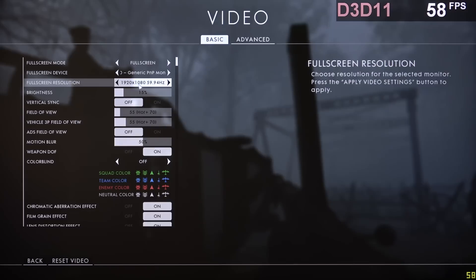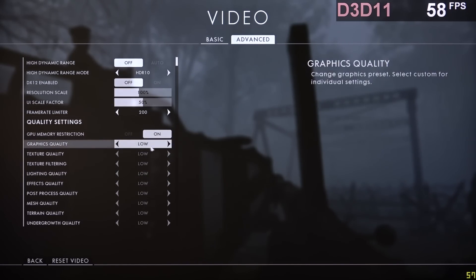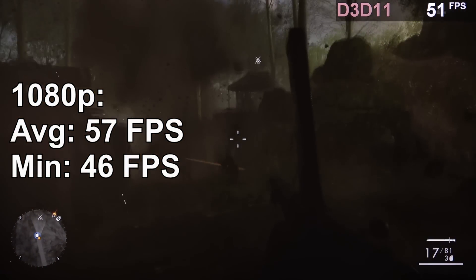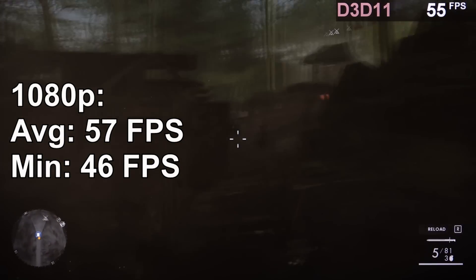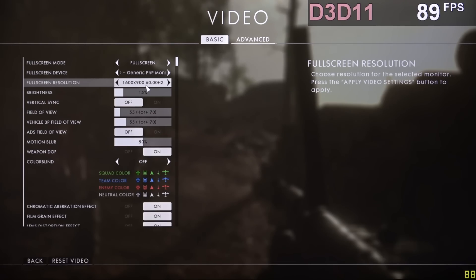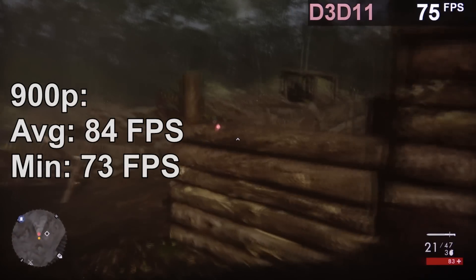Last but not least, let's end with Battlefield 1 at 1080p DX11 low preset. The result isn't mind-blowing, but one definitely can play at 57 fps. Going to 900p instead pushes it to 84 frames per second — a surprisingly good result.